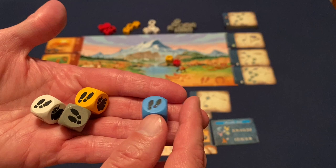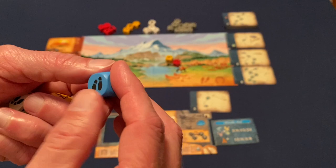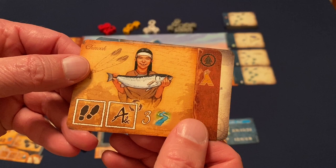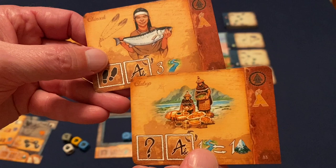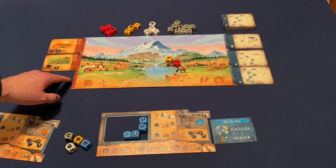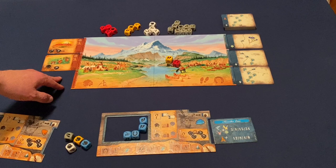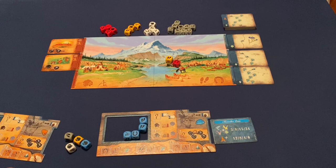Thematically it makes sense — you're hiking, writing in your journal, traveling by horseback, or negotiating with the American Indians. The art on the cards is great, with subtle details like a little compass and a hatchet. The double-sided cards mean you never know which symbols or Indian cards will appear, so each game feels pretty different. Gameplay-wise you're still doing the same things, but you can't rely on one specific strategy because you never know which cards will come out.